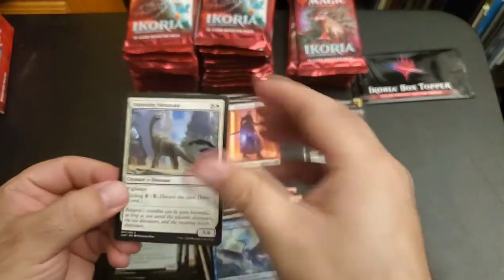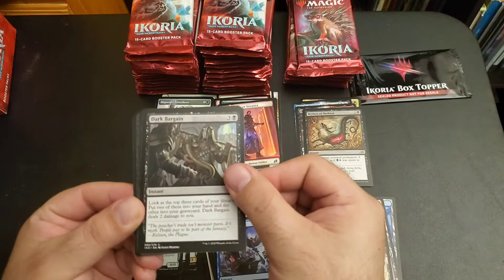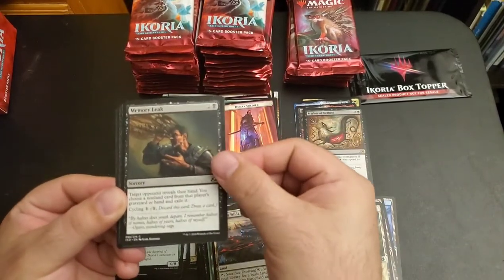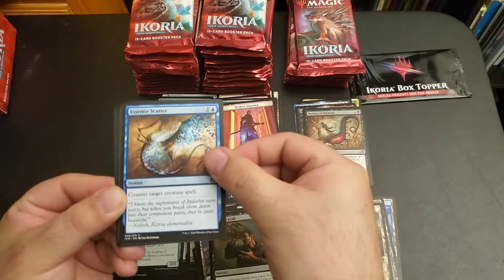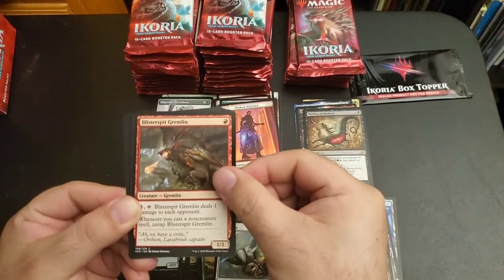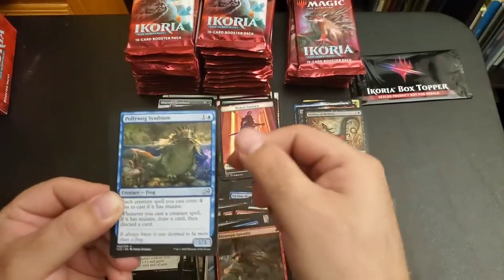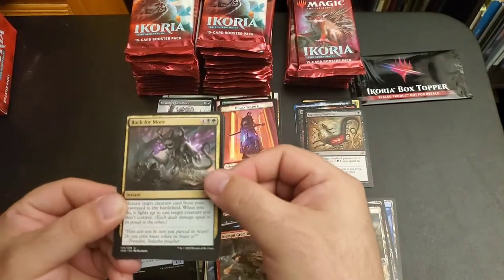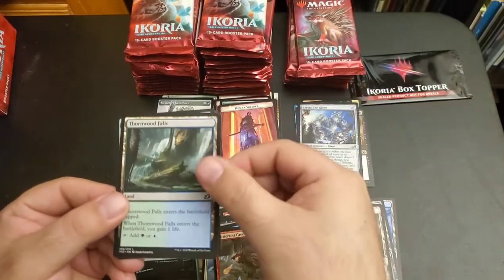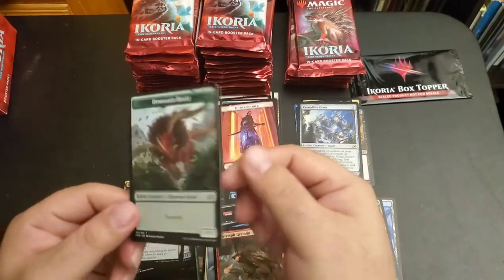Imposing Phantasar, Gust of Wind, Dark Bargain, Survivor's Bond, Evolving Wilds, Memory Leak, Essence Scatter, Creator Sandworm, Pacifism, Blisterspit Gremlin, Fight as One, Polywog Symbiote, Back for More, Crystalline Giant, Thornwood Falls dual lands, and a Dinosaur Beast.